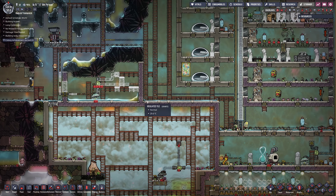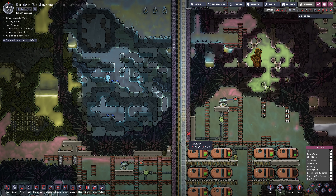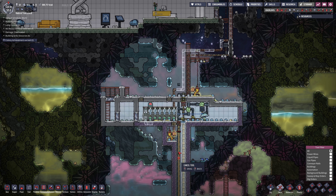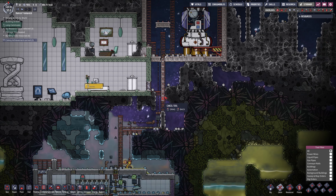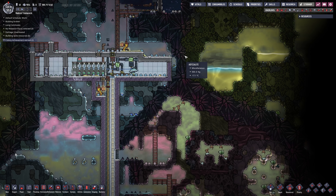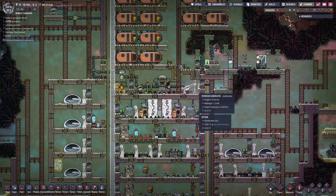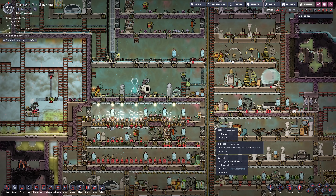My recommendation at this point would be to cancel all these orders and worry about the basics first. He was building a pipe up to this rocket here - we're not going to tackle that this episode. We're just going to get food under control, heat under control, and hopefully morale under control.